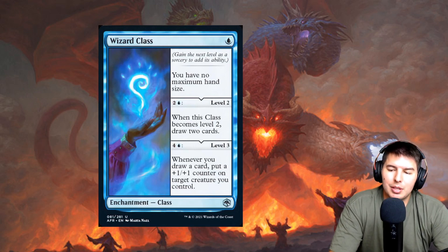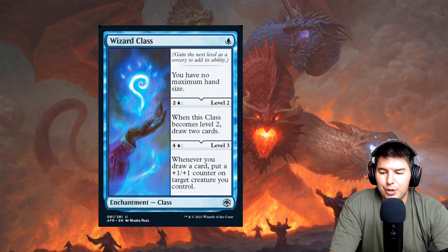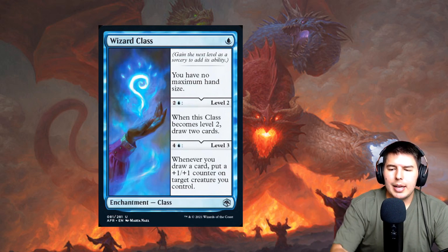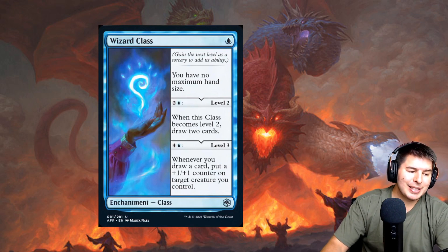Wizard Class — one mana, you have no maximum hand size. Pay three for level two: draw two cards — so four mana total to draw two at sorcery speed, which is decent. Pay five for level three: whenever you draw a card, put a plus one/plus one counter on target creature you control. There's potentially an infinite loop with Benthic Biomancer — put a counter on it, draw a card, put a counter, draw again — but that's an eight-mana setup for a two-card combo.